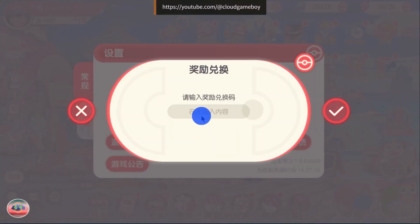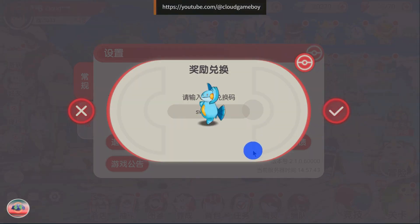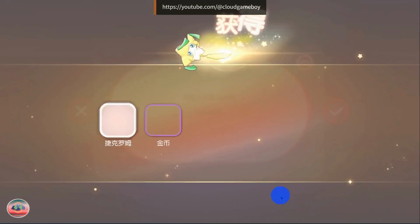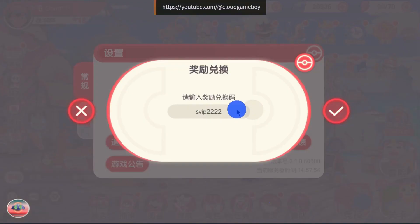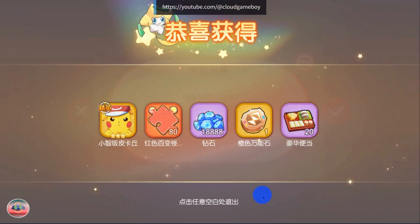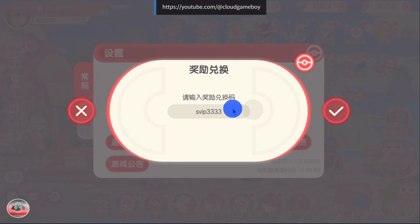Now let's look at the gift codes which you can use in this private server. These gift codes are not going to work in another server of Megamon or Pocket Incoming, so do not post that gift codes are not working. All these gift codes are working, that's how I am showing. If it's not working for you, then you are not following my video. Watch it over and over again and then comment down your issue.